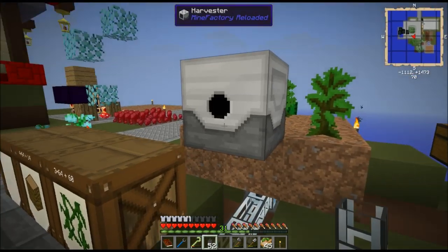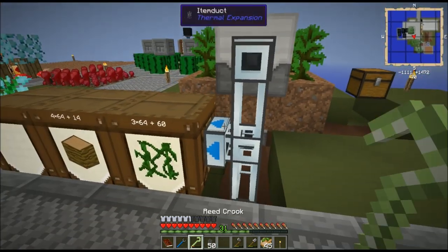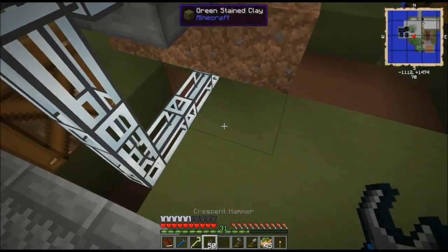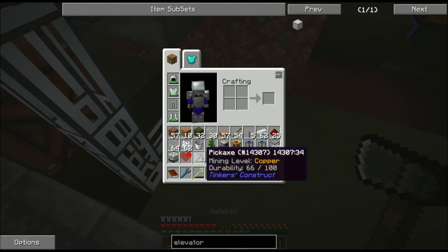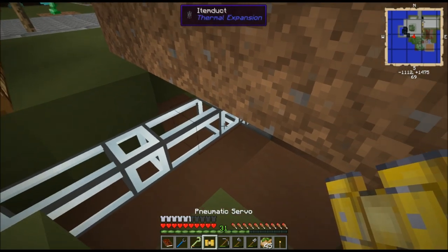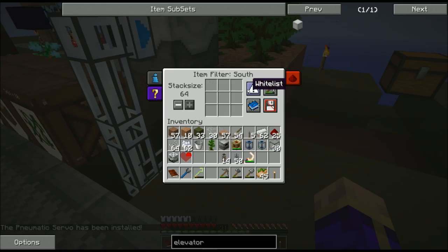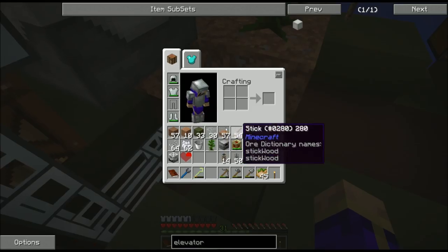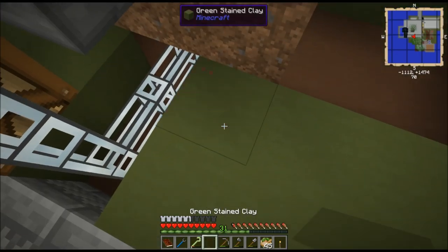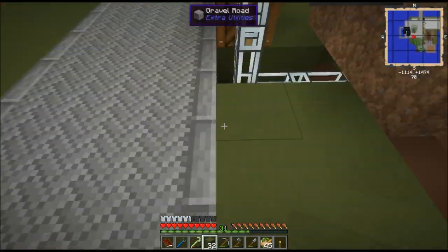I want the saplings to go down into the planter. To make that happen, I need to filter what goes into the planter or it's going to try to shove whatever comes out into it. So I'm going to install a pneumatic servo and right-click the connection to whitelist jungle saplings. I like to use whitelist mode because you can say only this item goes in this inventory. Now when it gets to harvesting the leaves, saplings will go down there.